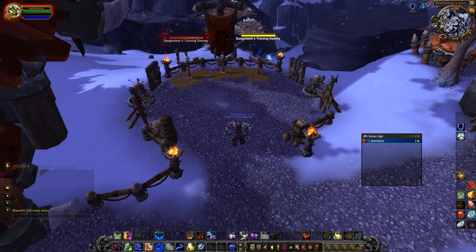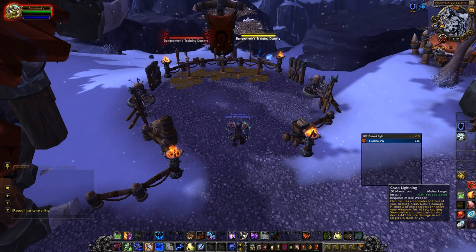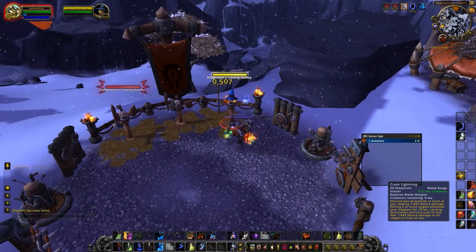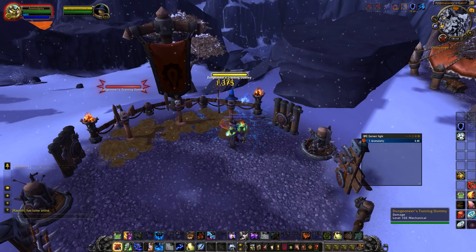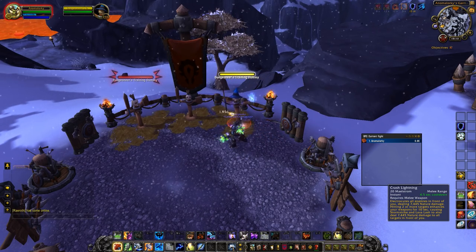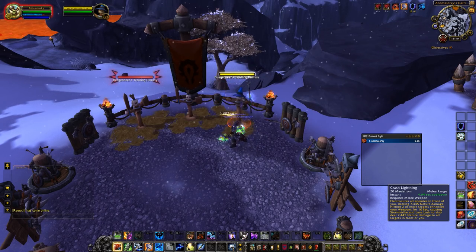As far as AOE goes, you have just one spell called Crash Lightning. It deals damage inside a circle — let me show you just real quick. It deals AOE damage to whoever stands in the circle, and deals cleave damage when you use Lava Lash and Storm Strike, also for 2 additional targets. So that's all the AOE we have for now.